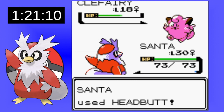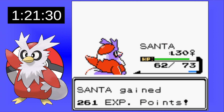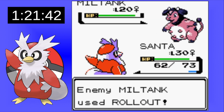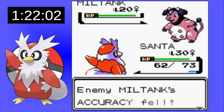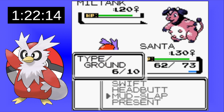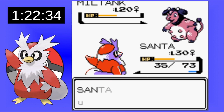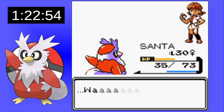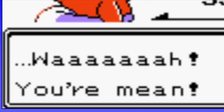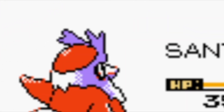We're back facing Whitney and this time I've got another level on my Santa. Clefairy, just as easy as before. But now Miltank is out — time to go for some Mud Slaps. We get a nice miss early on, and Whitney goes for Milk Drink, giving us more Mud Slaps. This time we're actually getting lucky, so I switch it up and go for some Headbutts — maybe we'll get a flinch. We get a miss and we're finally able to take out the Miltank. Santa Claus is coming to town.